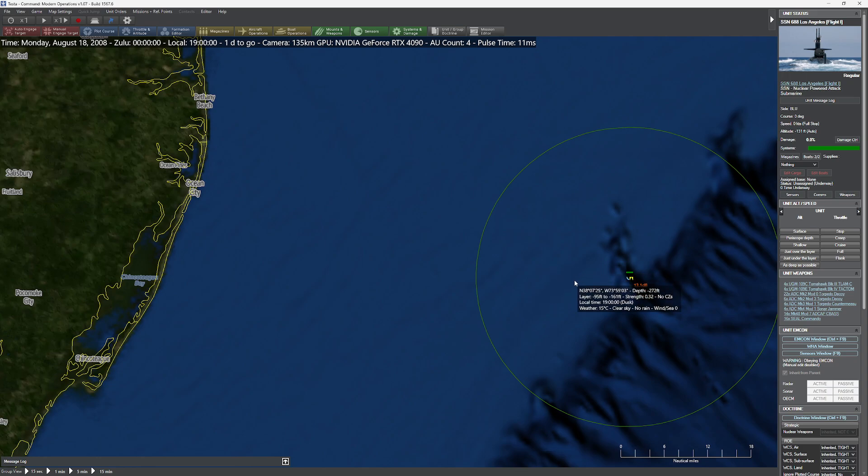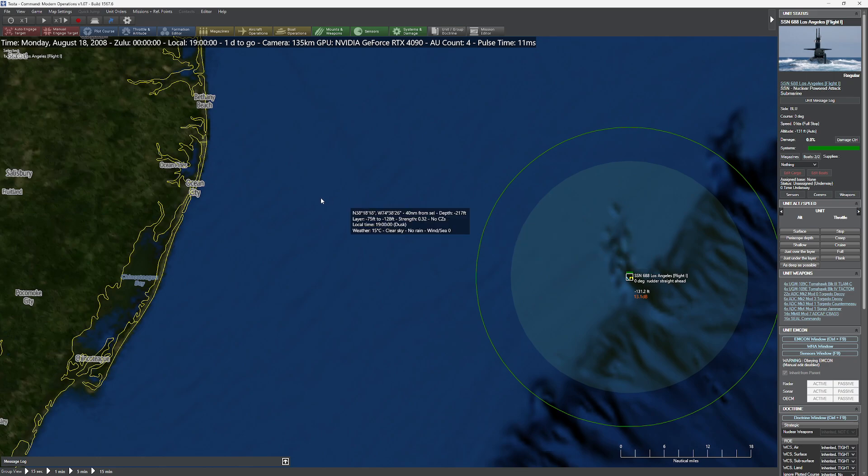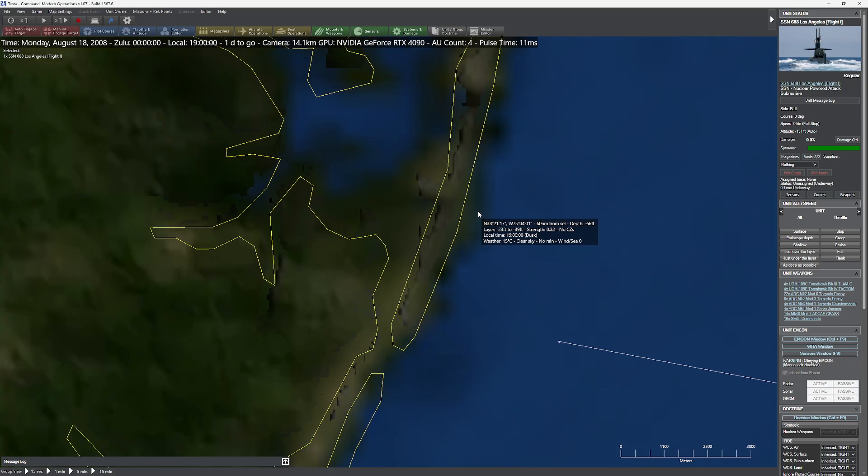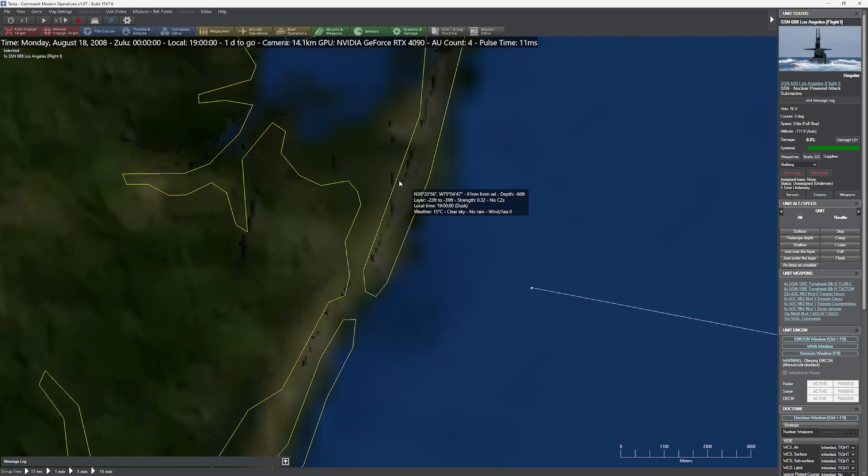We're going to have to create the units and move them into position once we get there. The way this is going to work is: once our deployment team manages to get close enough to shore with the SDV, it'll automatically deploy the Navy SEALs.